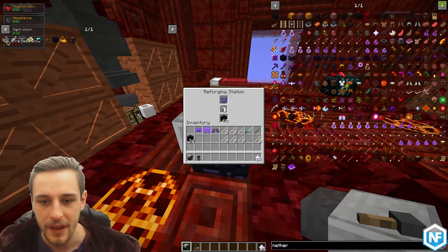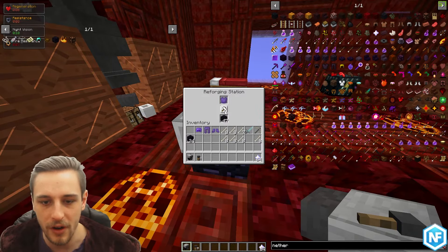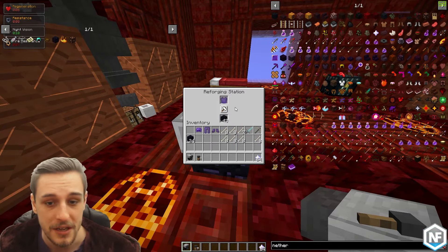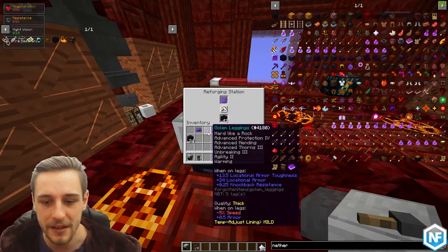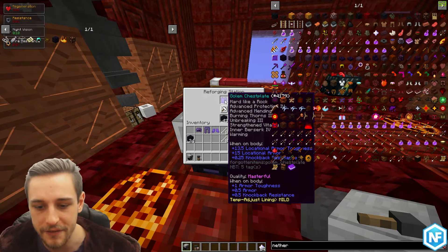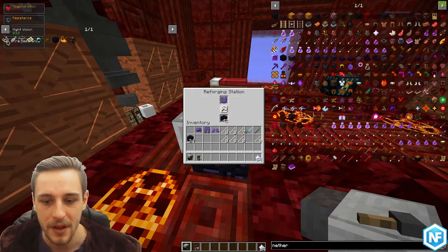You're just going to keep hitting the button until you get the quality you're looking for. Masterful for armor is the best. We've gone through 20 obsidian and gotten masterful twice, so the odds aren't too bad. You're going to want a lot of obsidian — or whatever your resource is — to get through a whole armor set. As you can see, masterful gives you extra armor toughness, extra armor, extra knockback resistance, etc.